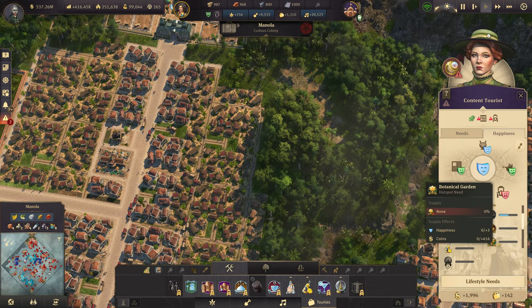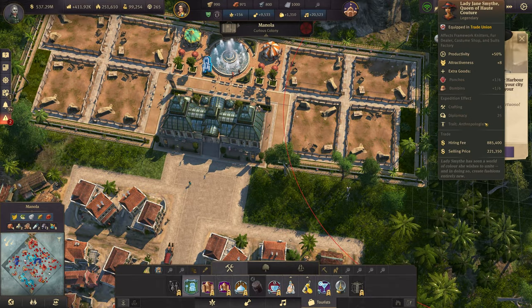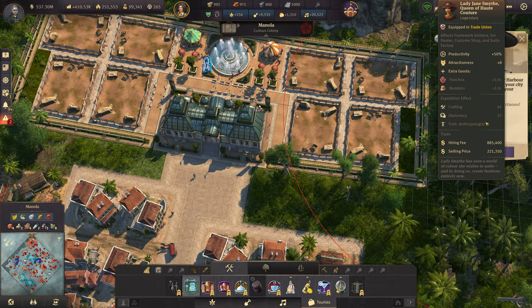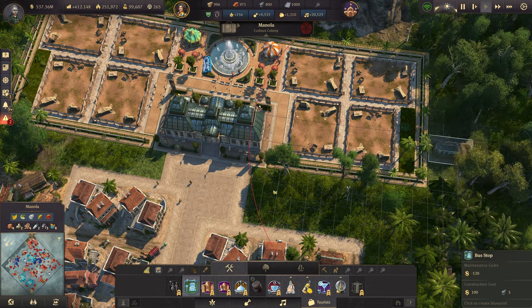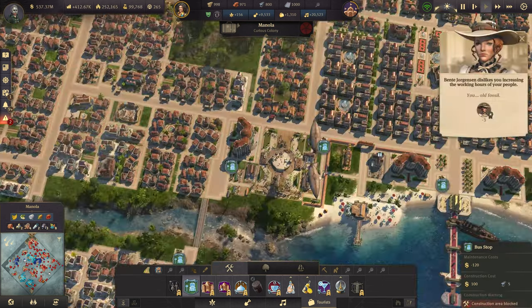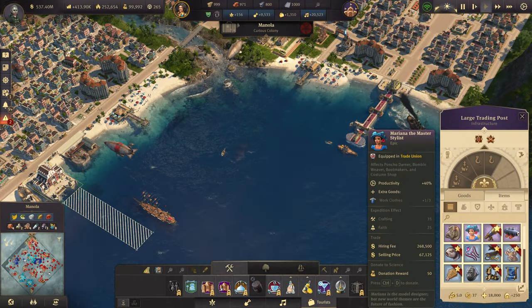It will give me three happiness and 400 coin per building. In addition we're in the presence of a virtuoso — Queen of Haute Couture — giving a 50% productivity increase for framework knitters, dealers, custom shops, suit factories, plus punches and bombins. I like that a lot. Was that now in Manola? I think it was.